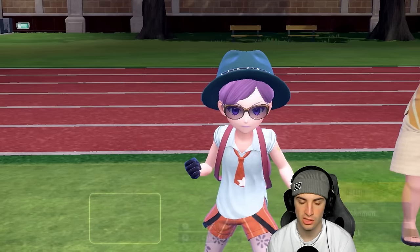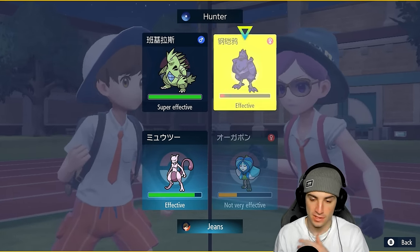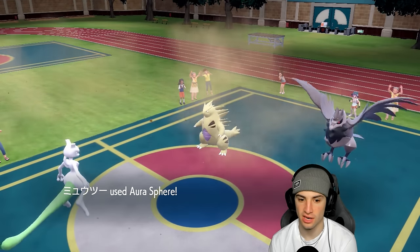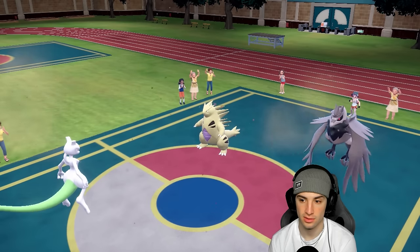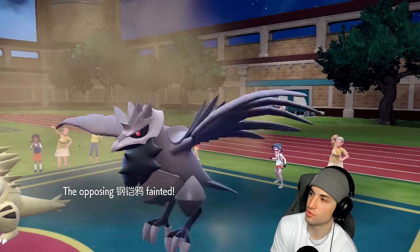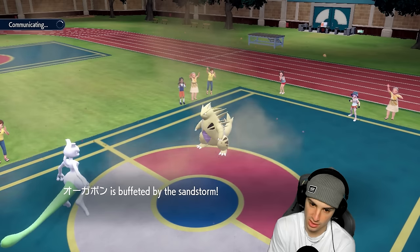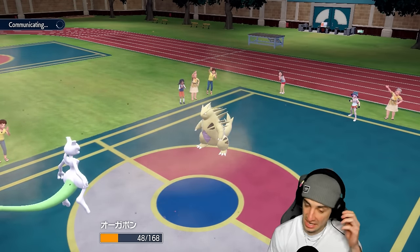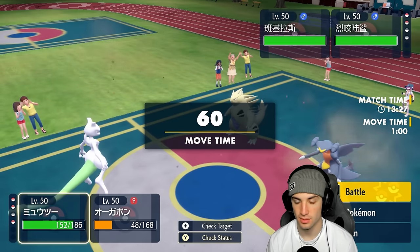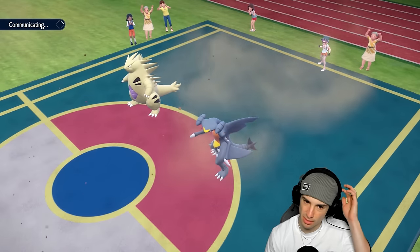I'm going to stick with Ivy Cudgel in that slot. If Corvi Roosts, no big deal - I'd rather KO. They protect Ttar, which is fine. Aurora Spear cannot get blocked - Aurora Spear is KOing that thing every single day. Ivy Cudgel finishes off Corviknight - get on out of here. Corviknight is gone. We're waiting to see who the final Pokemon is. It could be Garchomp, which is a little scary and makes me want to Terastallize Ttar. But I am scared of ground moves if it is Garchomp - we might just stay on the field.